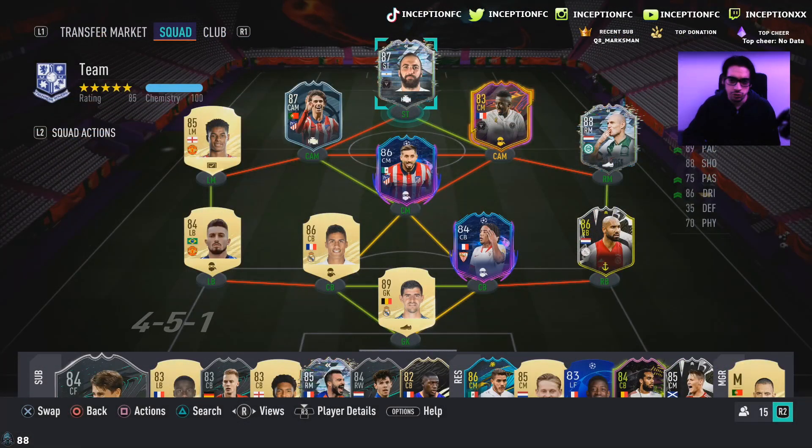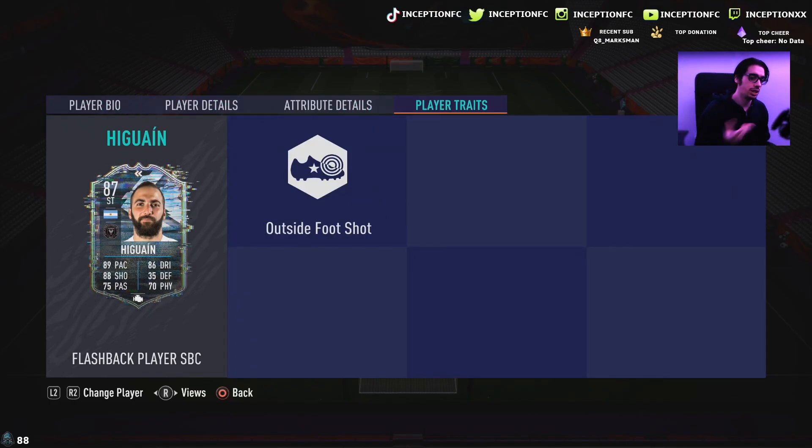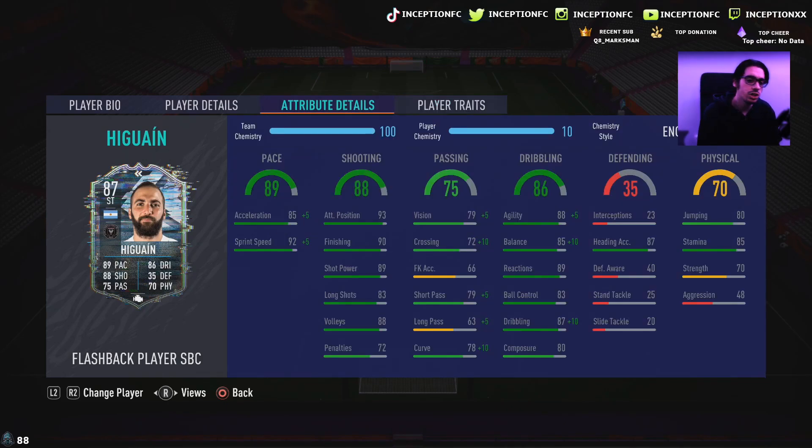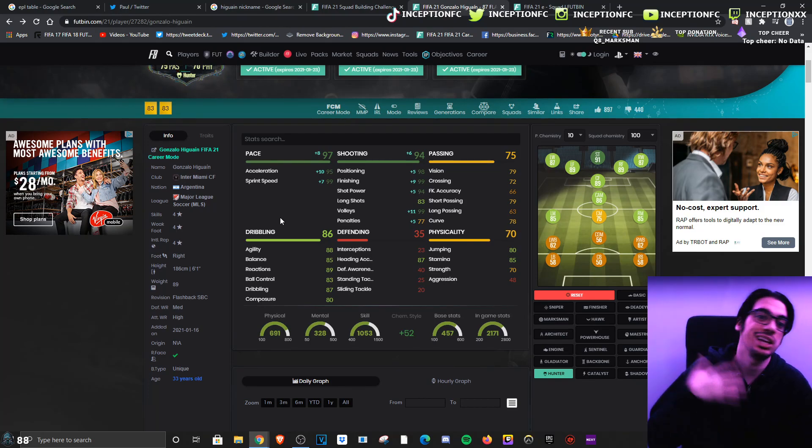For the sake of the review, let's check out what we're working with. We're looking at a card that is six foot one with high/medium work rates, right footed, four star skill moves with a four star weak foot. In-game he has the outside foot shot trait but no finesse shot trait. His stats include 85 acceleration, 92 sprint speed, 93, 90, 89, 88 for volleys at 80 composure. It's either going to be the engine chemistry style for a dribbling boost or the hunter chemistry style to boost his pace to 95 acceleration with 99 sprint speed while making his shooting essentially perfect.